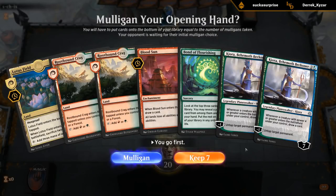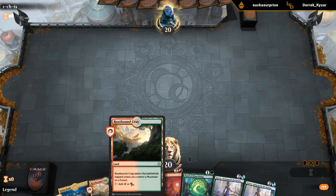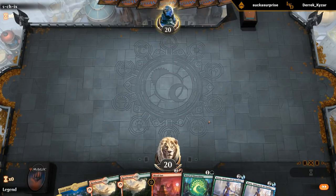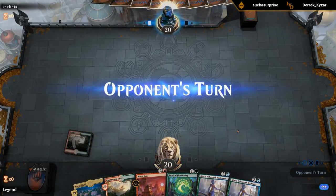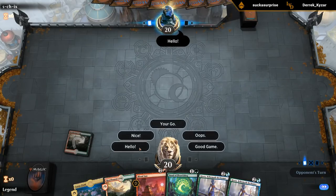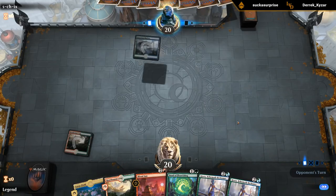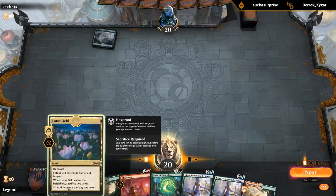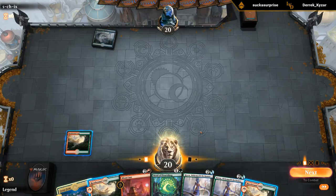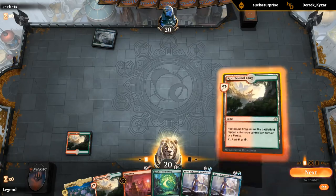This hand is a little clunky but we've got Blood Sun, Lotus Field, and Kiora to untap Lotus Field. We gotta keep and hope we draw a basic land or Stomping Ground so Rootbound Crags don't come in tapped. This hand could make a ton of mana. The dream start with this deck is turn one Llanowar Elves, turn two Blood Sun or turn two Kiora, then turn three Lotus Field — untap with Kiora, make a bunch of mana, play Cavalier or something. Sadly we draw a third Rootbound Crag — that's unlucky.